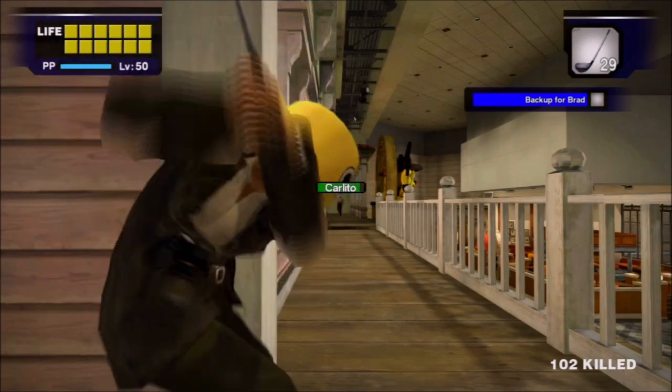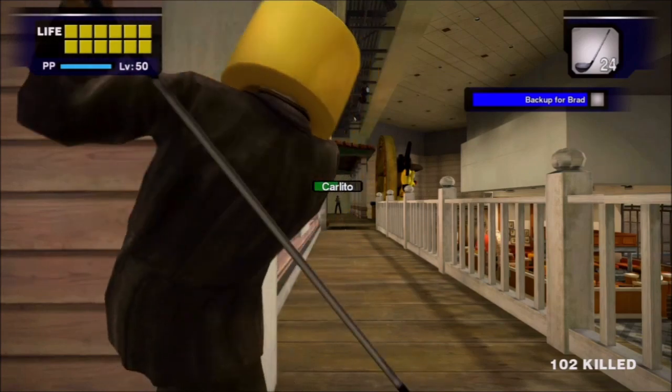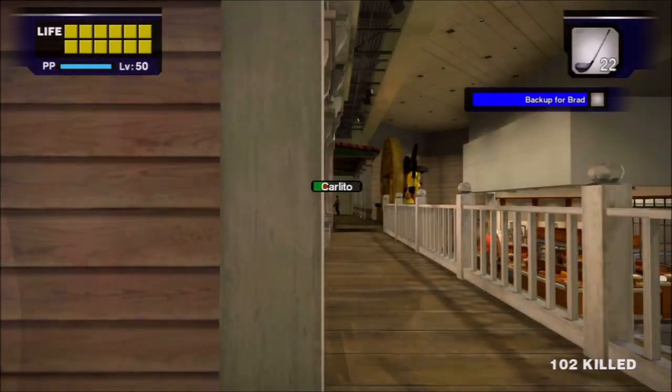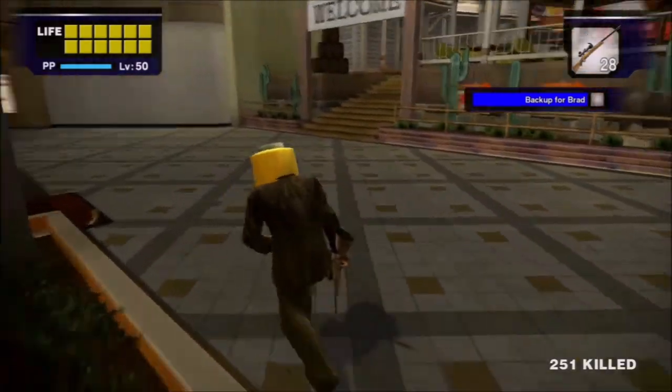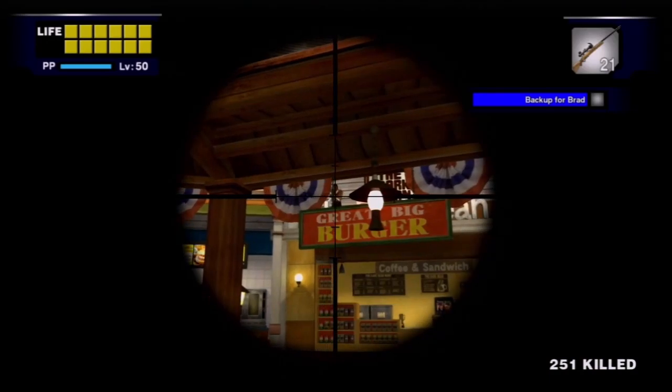First up is the golf club, which is functionally just a handgun with some quirks. The lack of an aiming reticule makes actually aiming your shots a bit of a pain, but once you figure out how it works, it doesn't take long to take him down. And then there's the sniper rifle — having infinite range, it's one of the safest, if not one of the slower ways to defeat him.